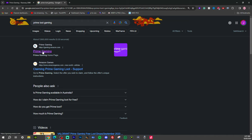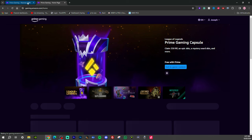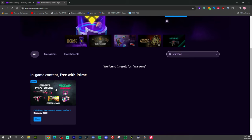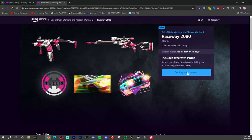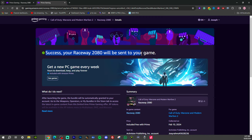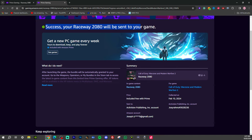So to get that free bundle I just showed you, search Prime Gaming on Google. Go to Prime Loot Gaming and click that. Then go ahead and search for Warzone. This is literally all you have to do — come here and click on Get In-Game Content. If you have an account with Prime, it needs to be linked first, but if it's already linked it goes straight to your game.